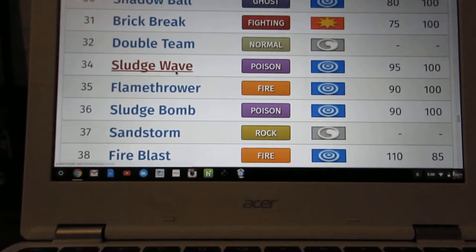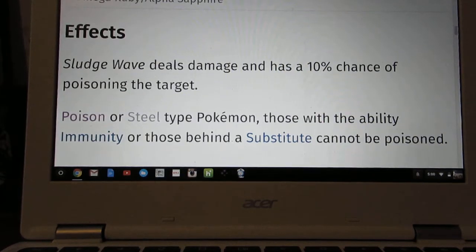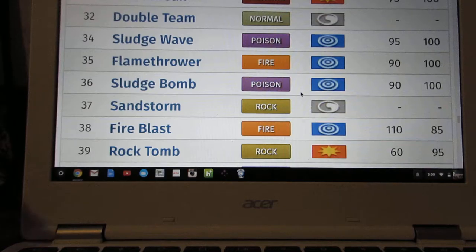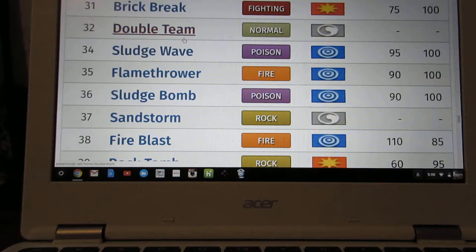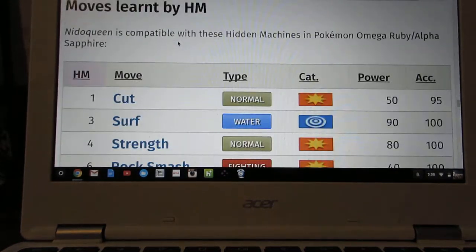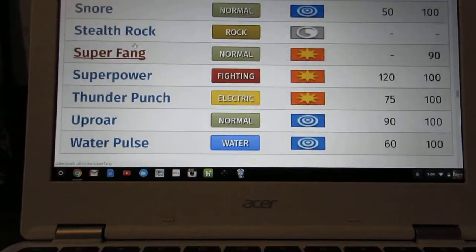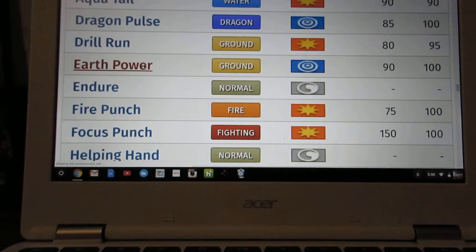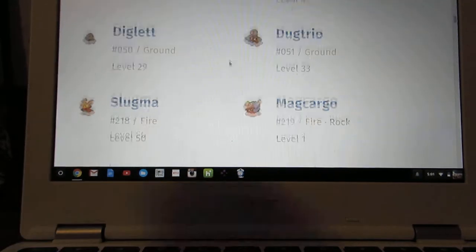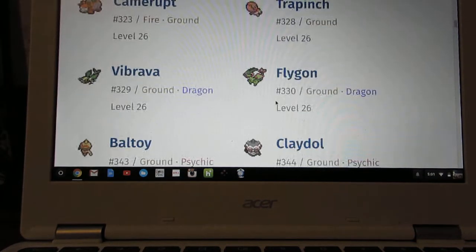I'd also go with Earth Power — it's a good move with a secondary effect that lowers the target's Special Defense with a 10% chance. Keep in mind that if you're running Sheer Force, a lot of those secondary effects aren't going to activate.